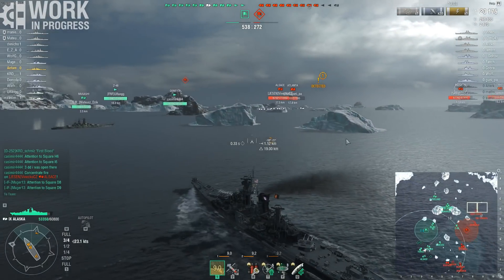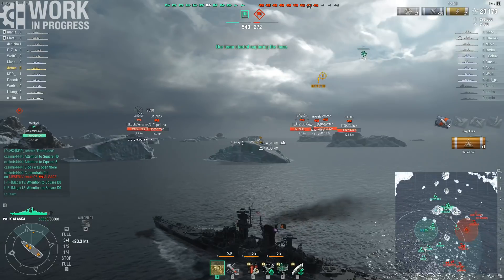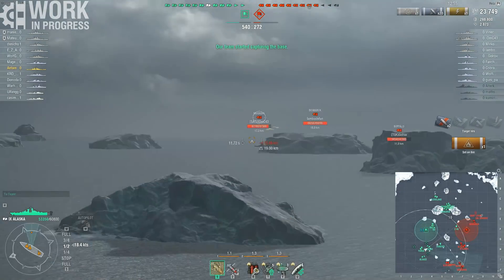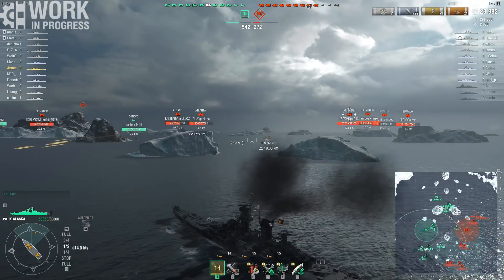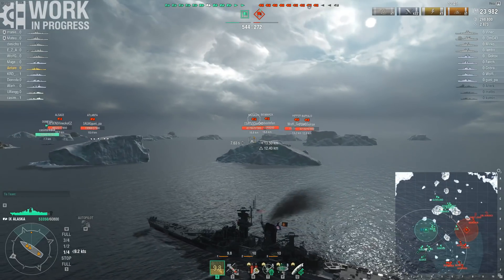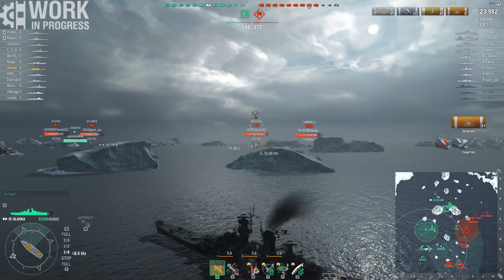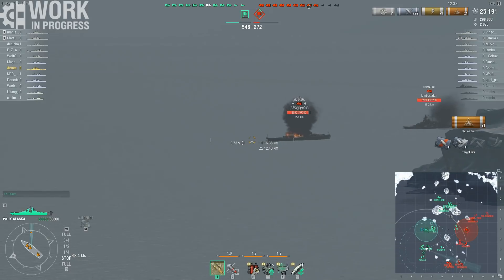I am aware there are battleships towards my broadside and, considering that ships are now aiming at me, I really should angle more against those — but I am already undetected again, so unless they already have salvos in the air I am fine. Anti-air wise, this ship has decent anti-air as you would expect of a US ship — decent anti-air with Defensive Fire.